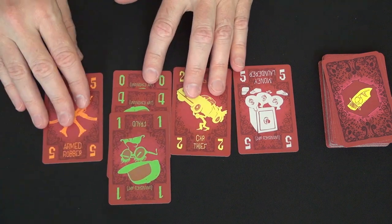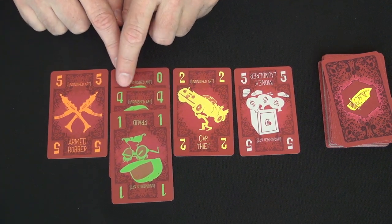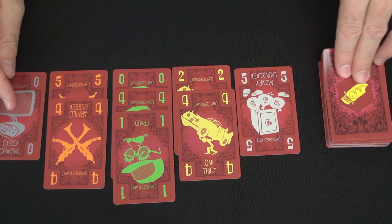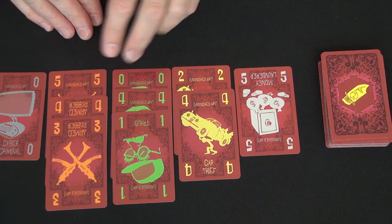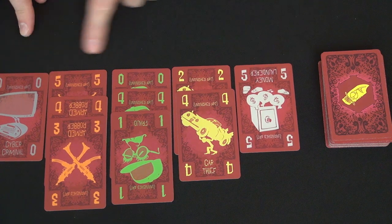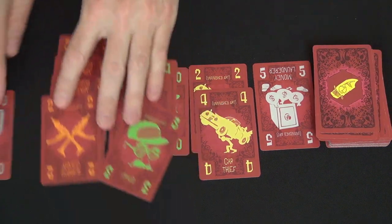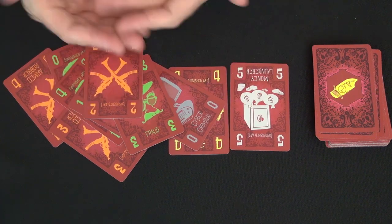You sort the cards in front of you. Each card is worth as many points as the number on it — this is a four, not a nine, though everyone got confused by that and hopefully it will change before print. A sample collection might total 23 points from card values, plus 10 for a set of three, plus 10 for having all five colors, giving 53 points total. It could be far lower if you end up with cards of the wrong color and lose them all, leaving only two cards.